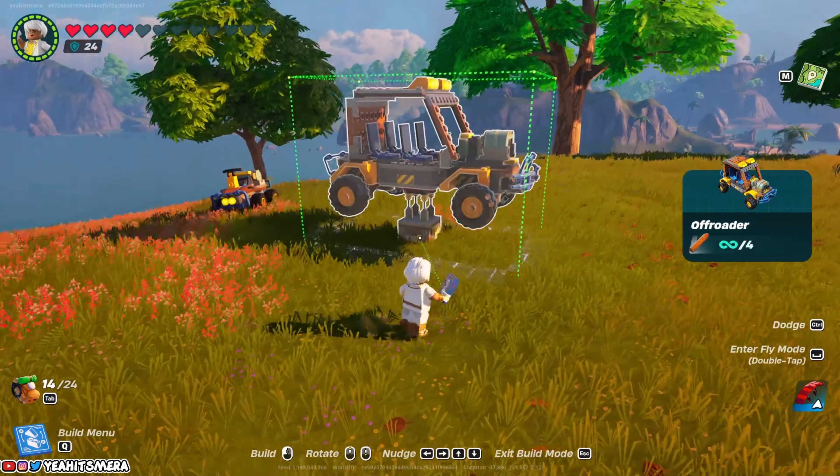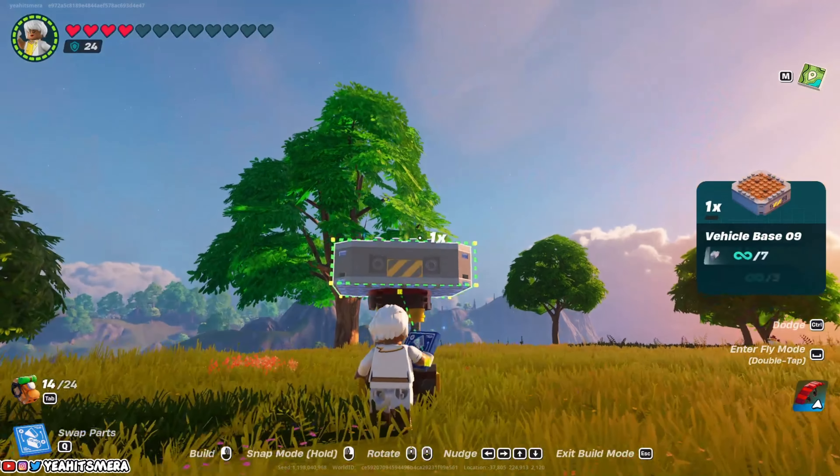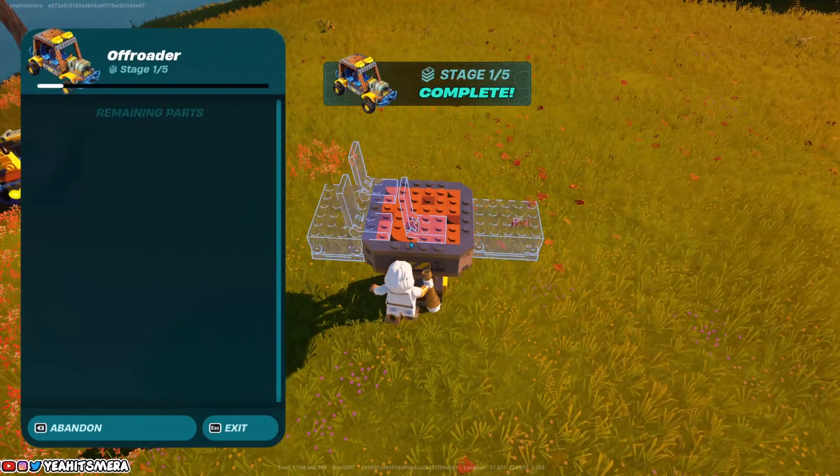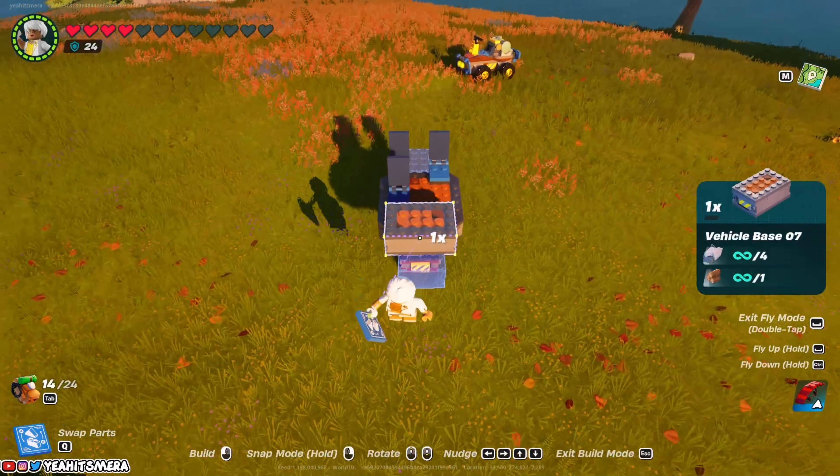What is this? The Off-Roader! Okay, now this is my type of thing — I like this, give me this one. No cap, we're gonna have to use this in a build ASAP.